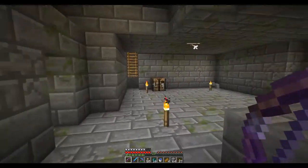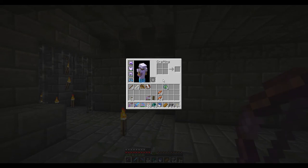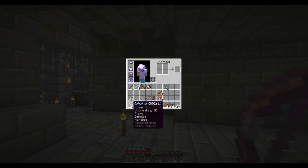Before we even go into the End, we're going to want to take a look at our gear. First up and most importantly are your weapons. We have the bow and a melee weapon of some sort. For the bow, we want two characteristics: a high power level, because we want to be doing a lot of damage — we're going to be hitting the dragon a lot with arrows — and either infinity or a ton of arrows, because you're going to be shooting a lot. Having the ability to shoot a bunch of high damage shots is going to be invaluable.